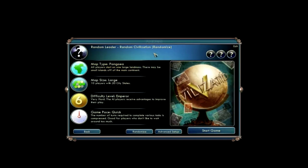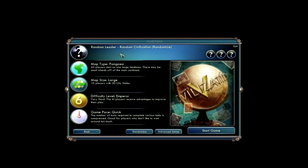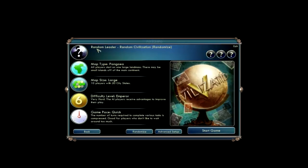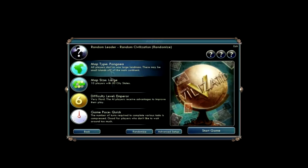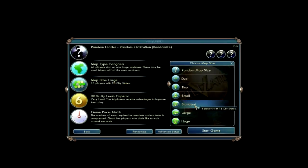I'm going to select a random civilization because I've actually never played with — well, I have played a little bit, but I've never played with more than two. I can't even remember, but I just played for a few turns. Anyway, we're going to be playing with a random civilization on the Pangaea map on the large map — maybe standard.